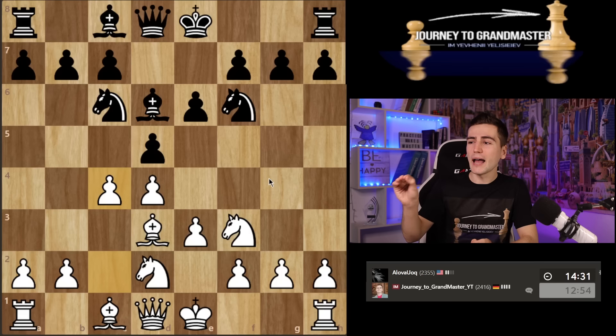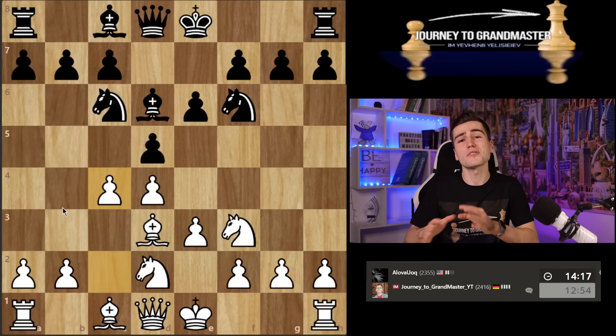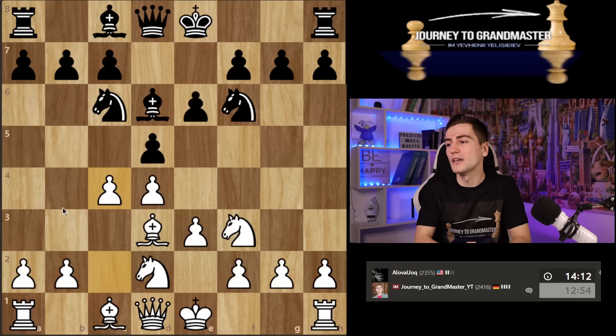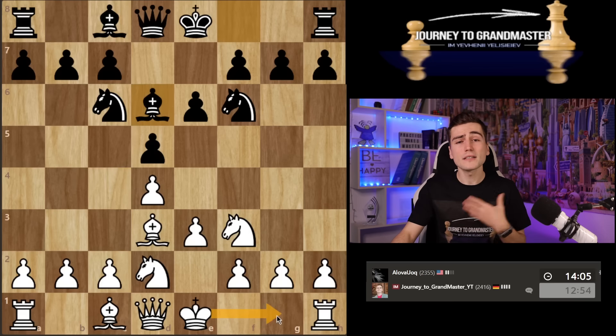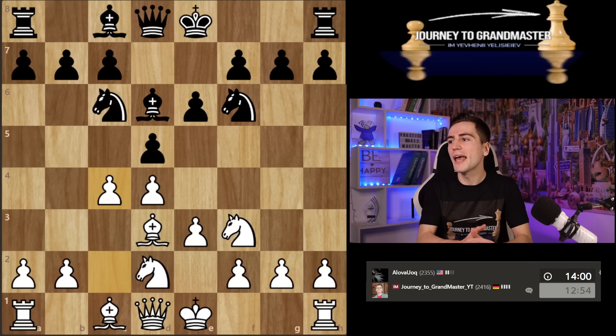I'm already asking a question: what do you do about this c4 pawn? Whether you allow me to take on d5 or have e4 ideas, you have to calculate that. You have to ask your opponent a question and make it more difficult for him to decide. If I had just made short castles, nothing would be difficult for black — he could just play e5. But this time he has to take responsibility for his decision.